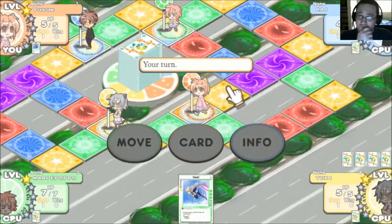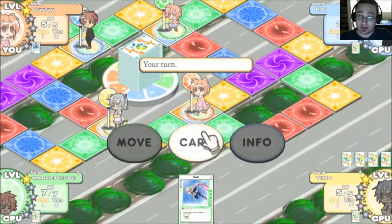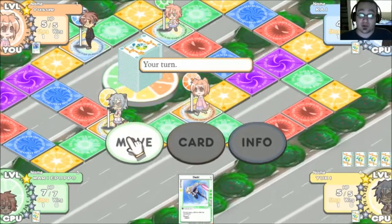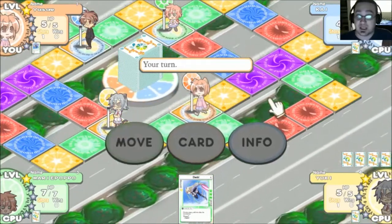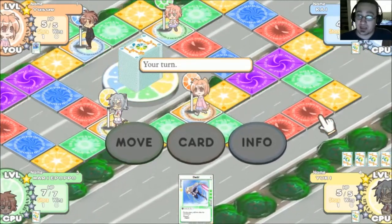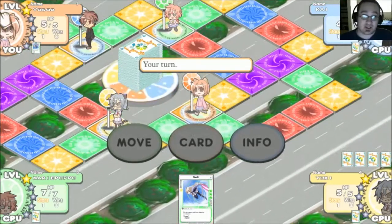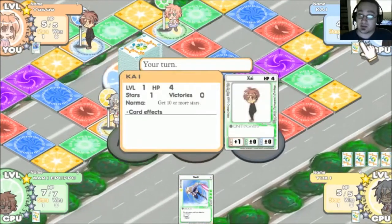Here's our board. There is a stack of cards in the middle. We can put down a card if we want. We can't select our boost, so I am going to move. Positioning on the board seems to be random. Let me try to explain some of these things: purple is warp, yellow is bonus, red is an attack or an enemy. We have one star, five hit points, as you can see up here.